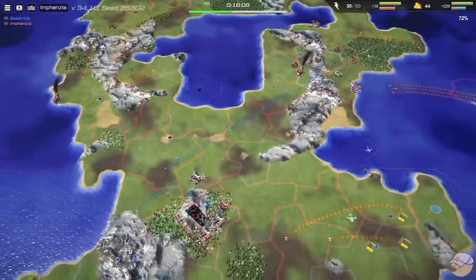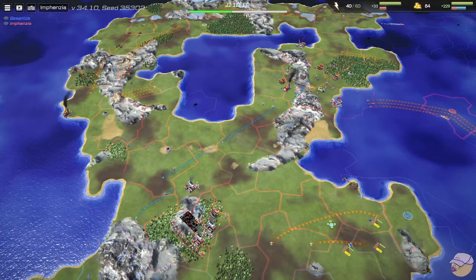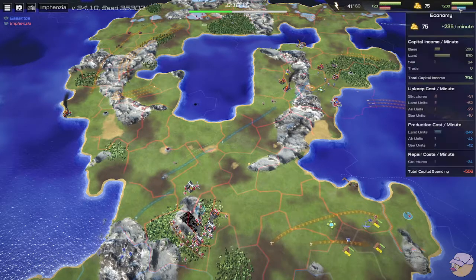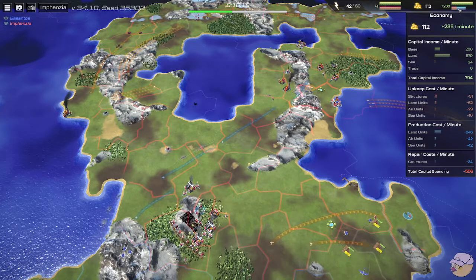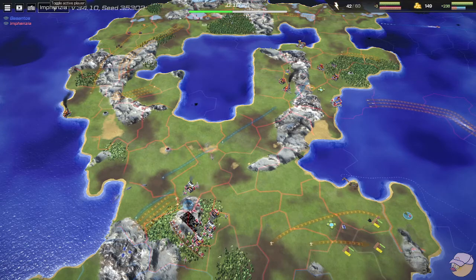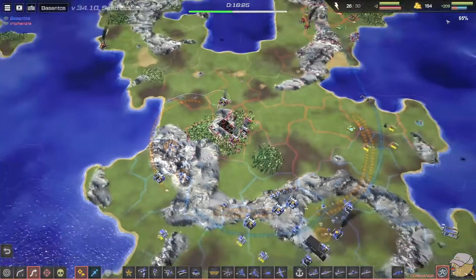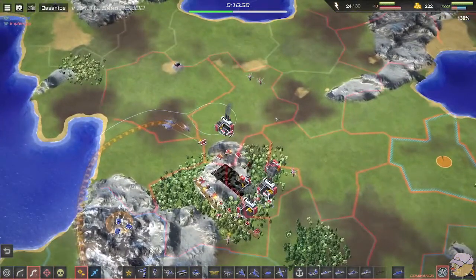Momentum-wise this is a huge play for Besantos. Tanks are back-capping in the top-left for Infanzia, which is one good use for tanks — I don't make tanks myself but watching replays it does feel like that's a strong use for them. Income: 794 for Infanzia, 734 for Besantos, so they're sort of catching up.